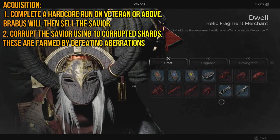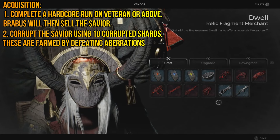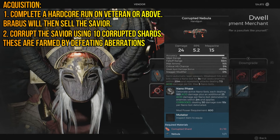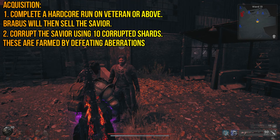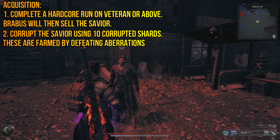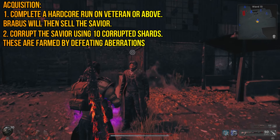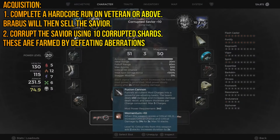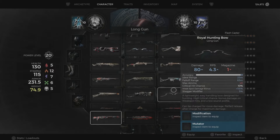It's not listed for me at the moment because I have already corrupted it, and you will not see already-corrupted tools available here for corruption. Once it's corrupted, you do not have to run hardcore again. You can come here to Burbas and he will be reselling the stock weapon again. Here it is — the Savior after I have already turned it into the corrupted form.